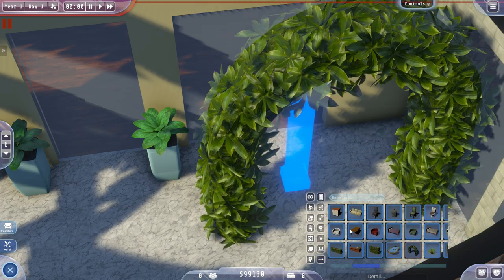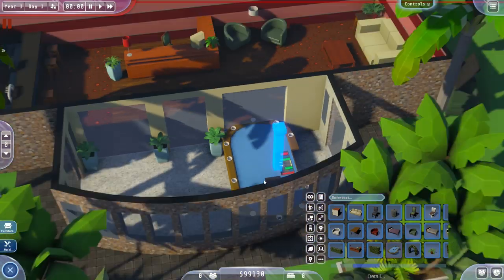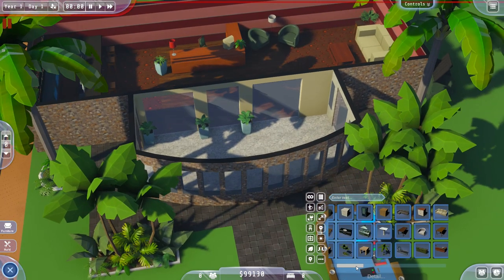Oh look at these hedge archways - shall we try and build a hedge archway? Oh there's a craps table! We really could go all out - there's so much we could do already even at this early stage.